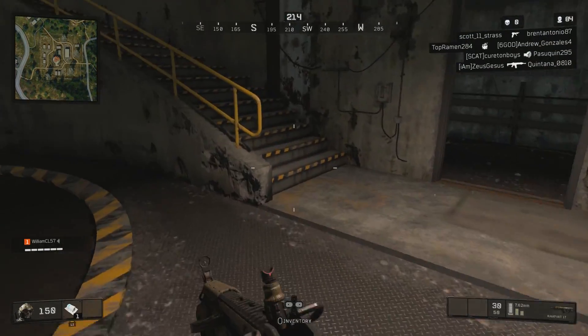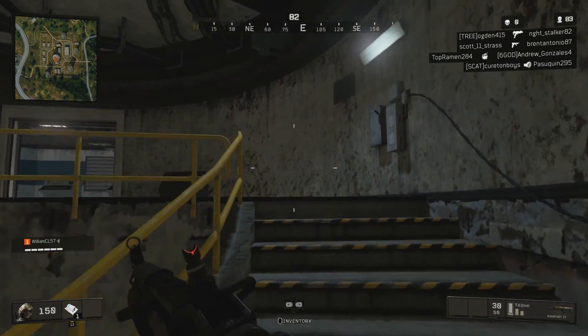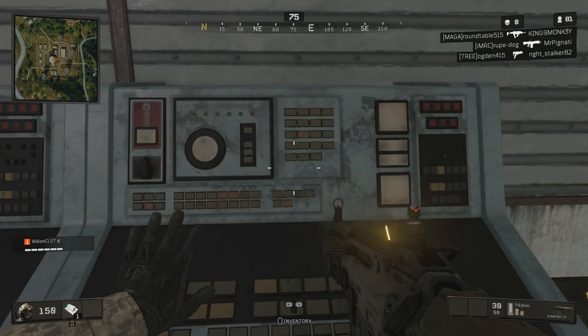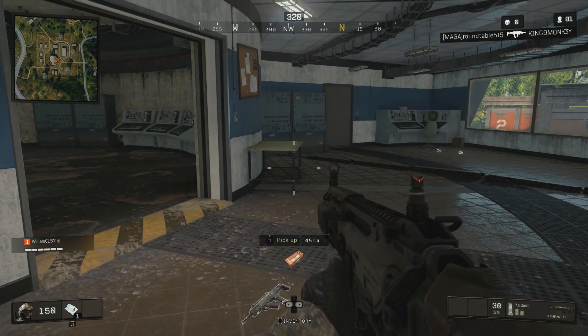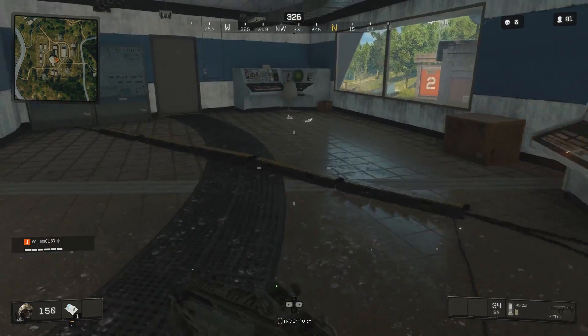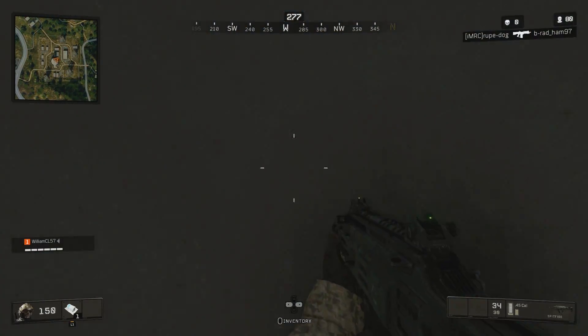You may have heard this going off plenty of times in Blackout, but no one was getting the challenge completed. To do it, just drop into Array and run into the big circle building with the giant satellite dish on top. Make your way up the stairs and hold square, X, or whatever button you use to pick up loot on the terminal straight ahead. You should hear the emergency broadcast play and that's it.